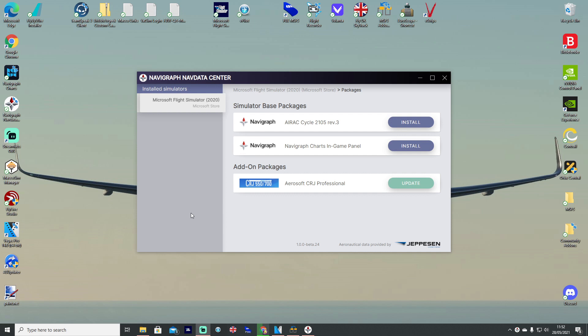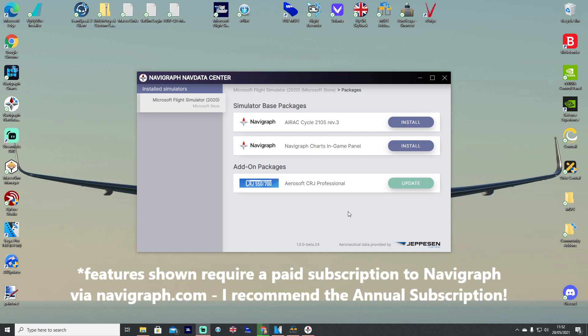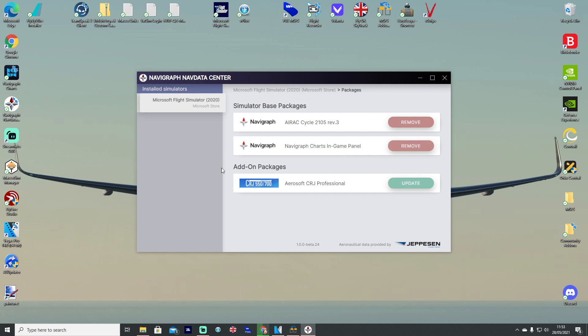For those of you with the Aerosoft CRJ, you'll notice there's a huge difference here. Now you'll notice there's three options instead of just the one as before. We've got the AERAC cycle at the top as we did before - we can just go ahead and hit install and it will work its way through the install process. We also now have a Navigraph charts in-game panel, which is something we're going to take a look at very shortly, and it's really quite cool.